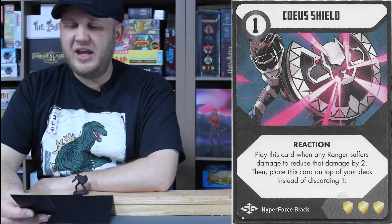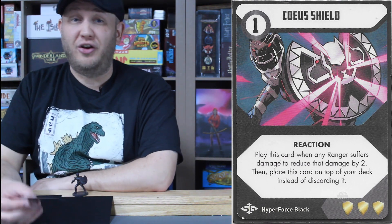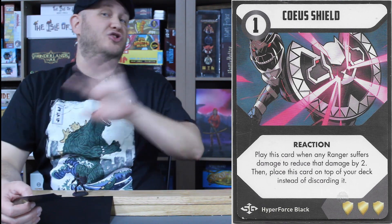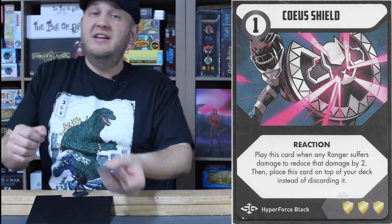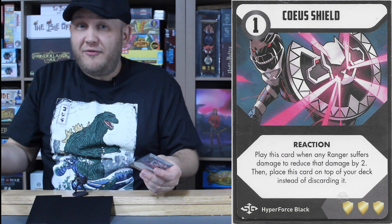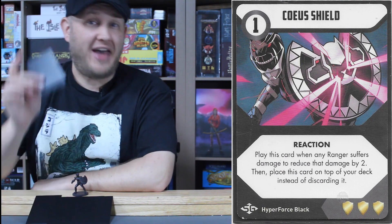Her power weapon mode one: the Koya Shield, a one cost reaction card. Play this when any Ranger suffers damage to reduce that damage by two, then place this card on top of your deck instead of discarding it. This card is amazing against monsters that have multiple spreading damage — two here, three here. You can reduce the initial intake from any Ranger by two. Because it goes immediately to the top of her deck, a five-hit attack could deal her absolutely zero damage if you had this card in hand. And if there are three or more figures on the field, this is zero cost — a completely negated attack.